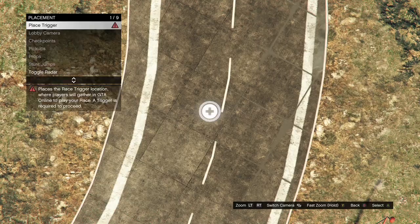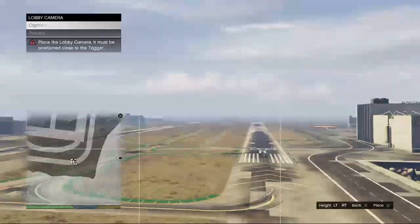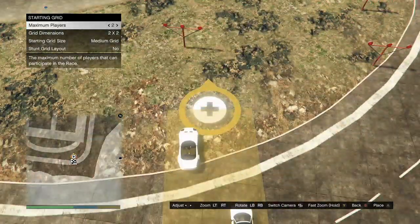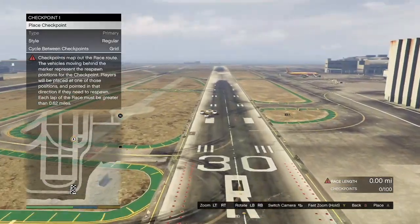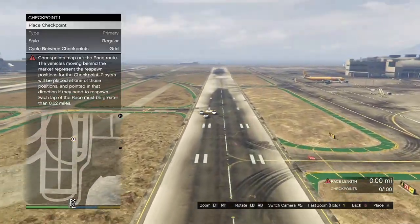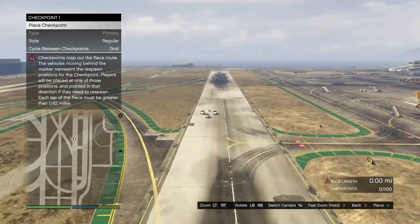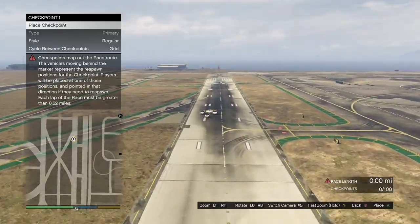When you get to the airport, hit B, click on placement, click on player triggers, place it down, then click on lobby camera, take that, and back out of it. Then click on the checkpoint. The race has to be 0.62 miles or longer, so make it at least that length. Once you've made it 0.62 miles or longer, hit B twice — it's going to give you the option to test out the race — and go ahead and test it out.